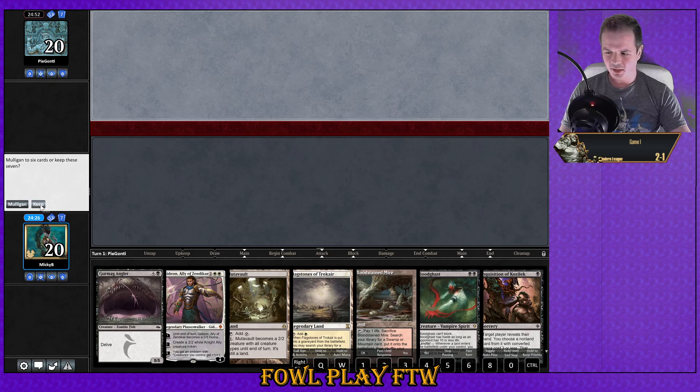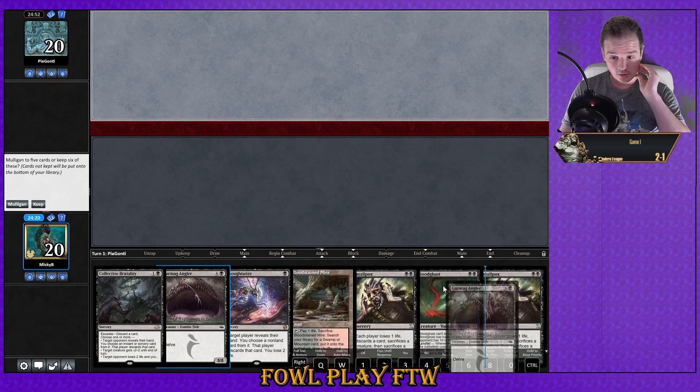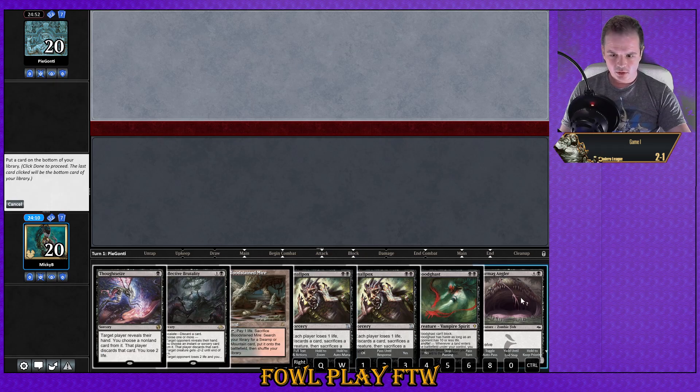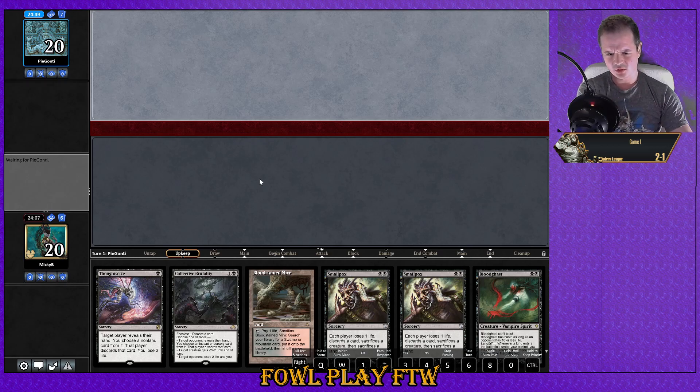I think we could probably see a better hand but — one-lander with Gurmag and double Smallpox. Smallpox has got to be good against Mill. This hand is so much better than the last one, I'm absolutely keeping. I'll get rid of the Gurmag Angler — Blood Ghast has better synergy with Smallpox, and with the Brutality.